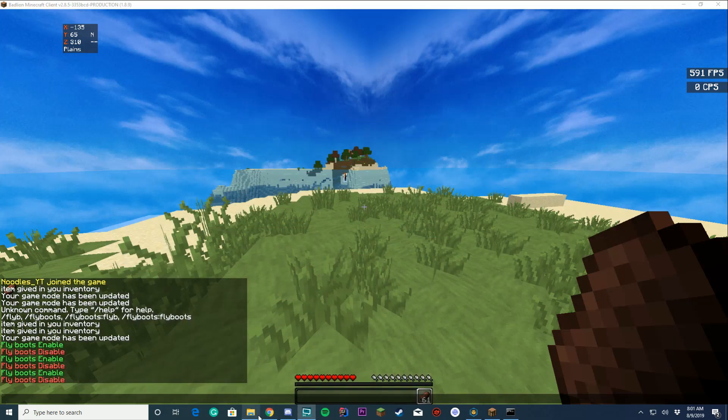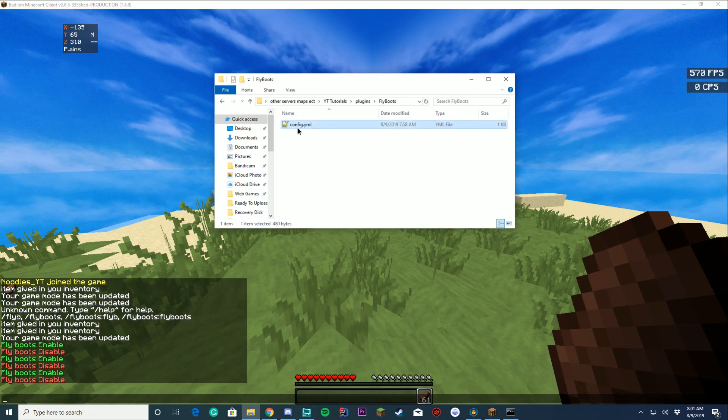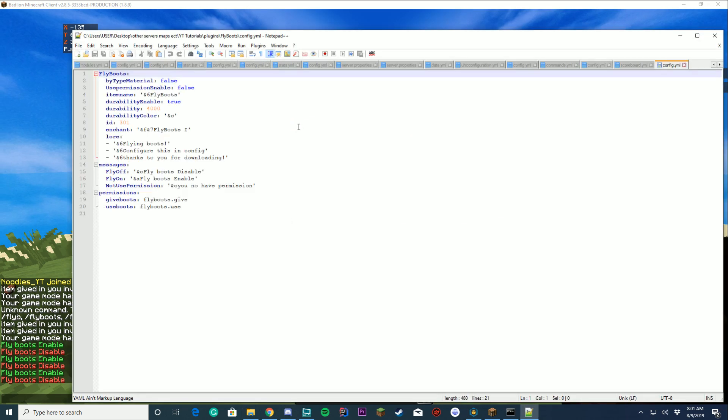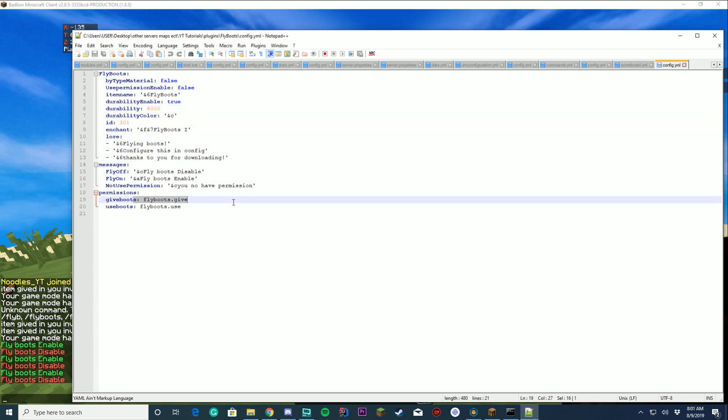Let's take a look at the config right now. Let me bring over the config files and we can take a little look. We have the config.yml file here. Flyboots — fly material, false use permission, enables flyboots, durability, how much durability they have. You can change all this as you want. You've got messages and you've got your permissions, so everything you can change here.